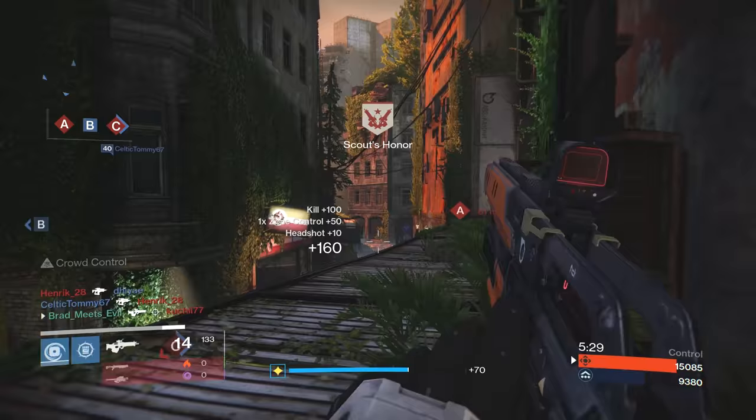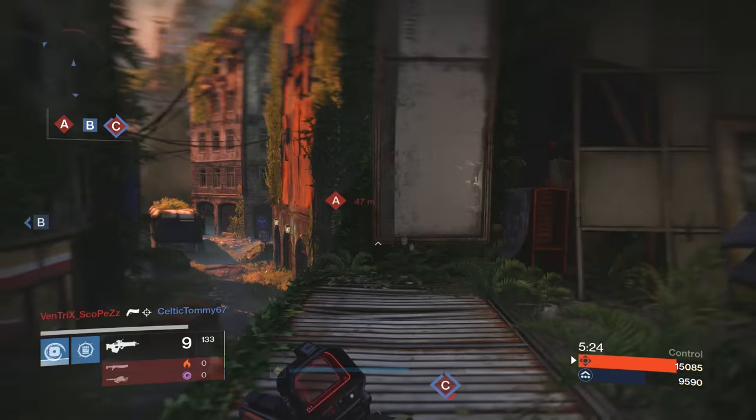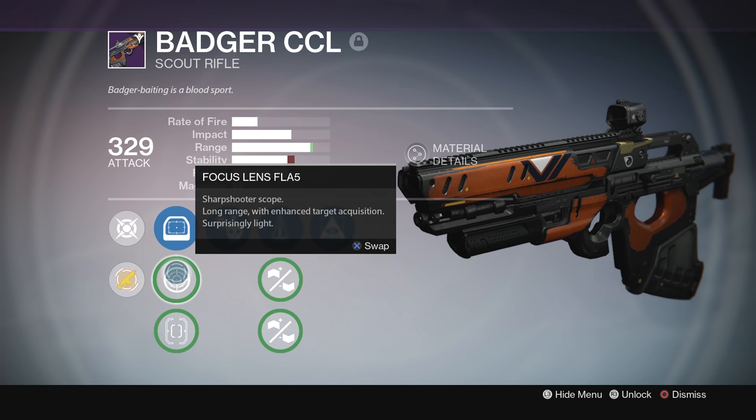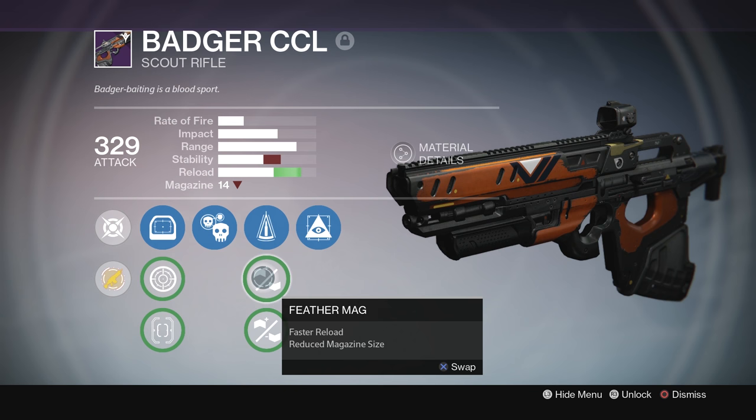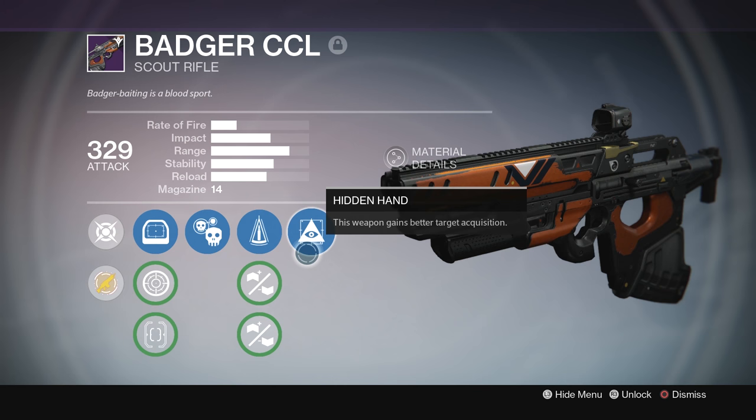So we'll go over the stats and performance of the weapon, but first let's take a look at the roll I'm using. In the sights we have Red Dot ORS, Focus Lens FL5, and Truesight IS. Moving on, we have Crowd Control — kills with the weapon grant bonus damage for a short time — Perfect Balance, the weapon has extremely low recoil. We also have Feather Mag for faster reload and Rifle Barrel for increased range and slower reload. And finally we have Hidden Hand — this weapon gains better target acquisition.